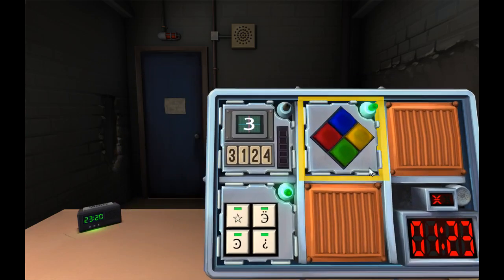Now we have the number memory game. There's a three in the display. Press the button in the third position — okay, I'm gonna write stuff down. Third position done. Now it's a one — the number labeled four. Now it's a three, third position again.